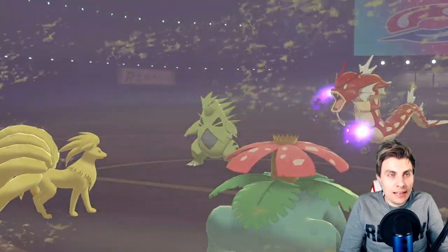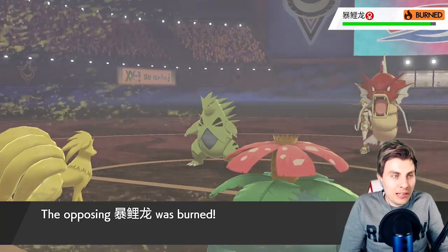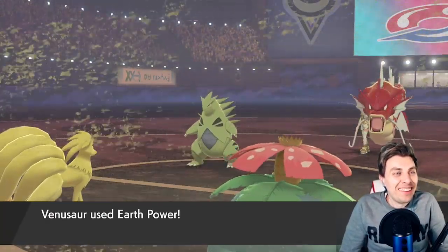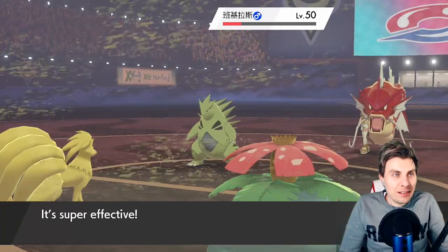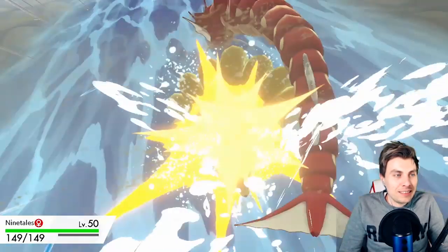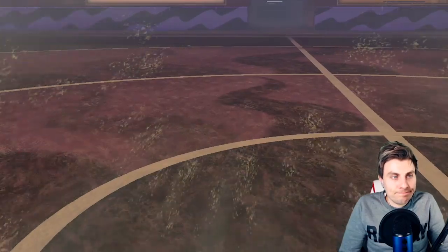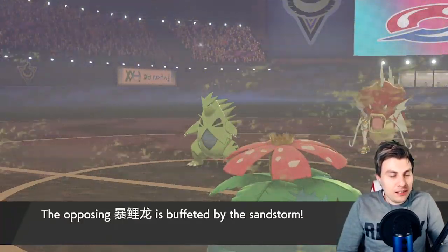There we go — we should be able to take a Waterfall if it's coming that direction. A Lum Berry — no! Let's see how much this does to Tyranitar. The fact that it's no longer got its Weakness Policy boost makes it a little bit easier. Okay — three on one.